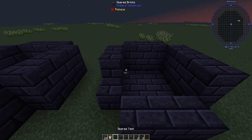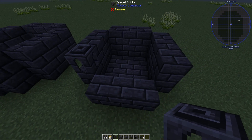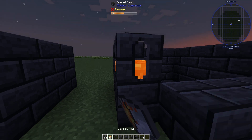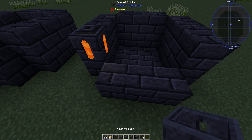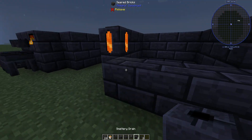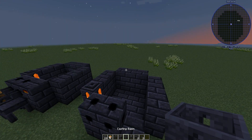Then you're going to put in your seared tank right here — you can put it anywhere on here, I just prefer it to go right here. And you're going to fill it with lava. Now that you have your seared tank there, go ahead and put your smeltery drains right here. They don't have to be right here; they can be anywhere on the smeltery.